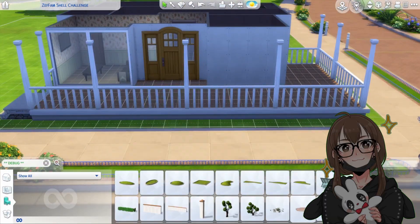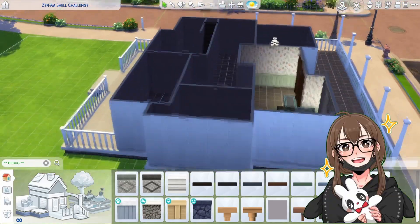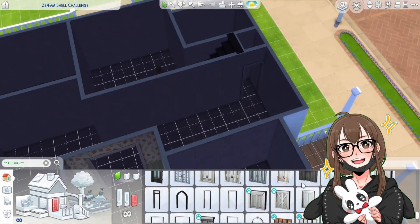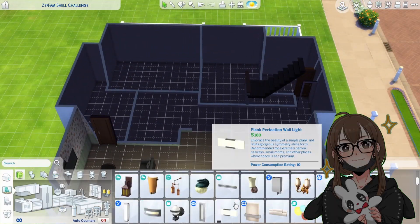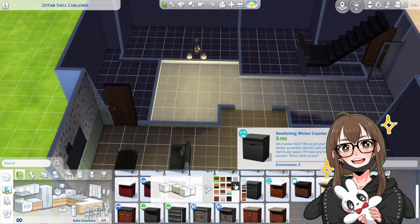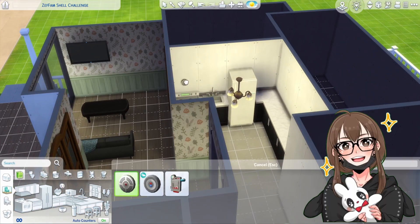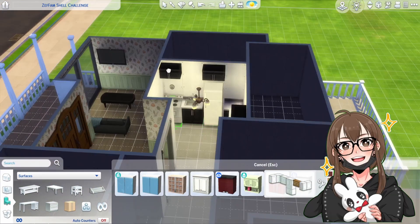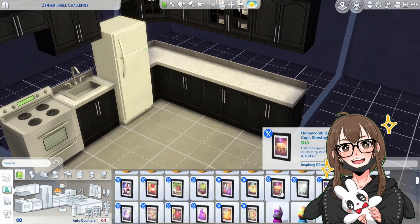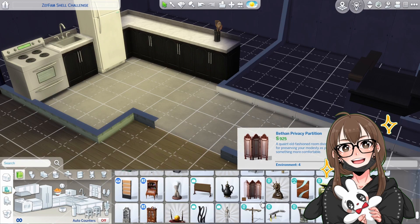I put in a variety of shelves because, you know, shelves are really not all the same. The room behind the stairs I put as the children's bathroom and main bathroom for guests and stuff. I also got custom pictures off of the gallery - like paintings - but I had to remove those later on because they counted as custom content and that was against the rules of the challenge.